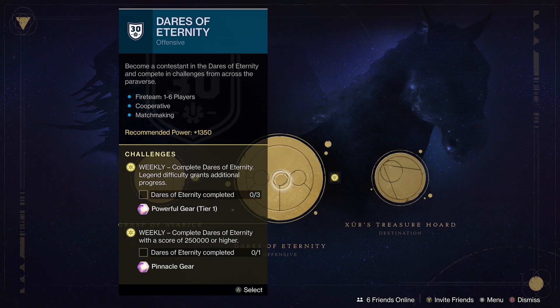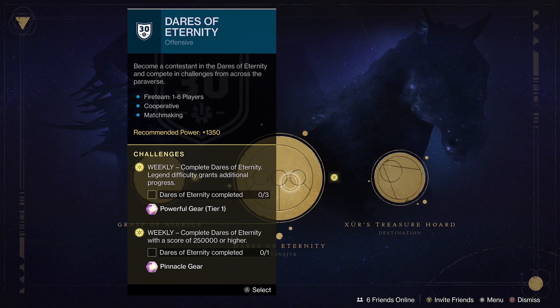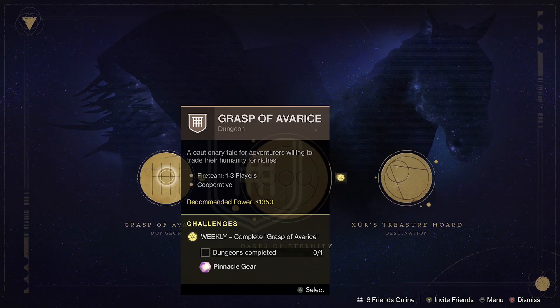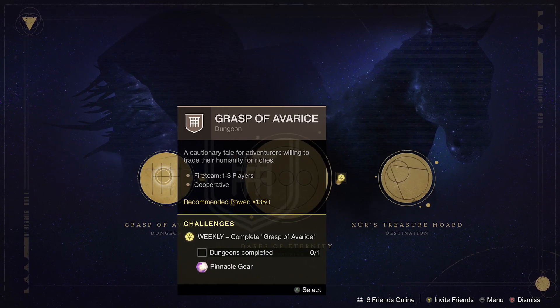Moving on, we have Dares of Eternity, which requires a score of 250,000 or higher. You can try it on the easier difficulty — I believe I've gotten 250k on normal mode before — but it is a lot easier on the harder difficulty. Either way, it is possible on normal, just easier on the harder setting.